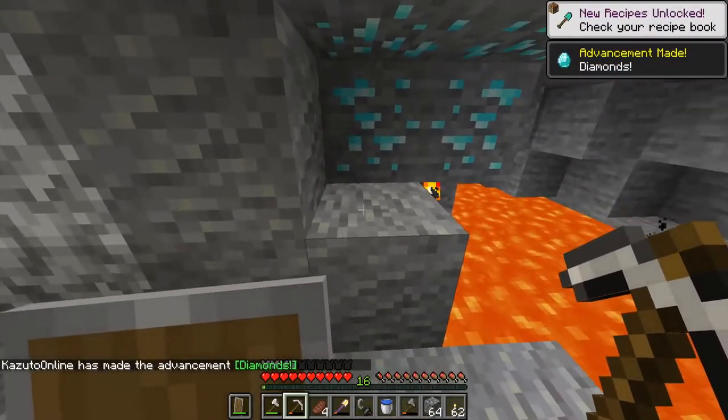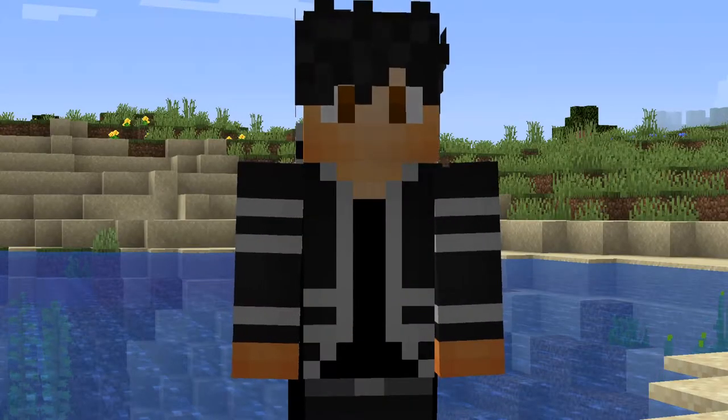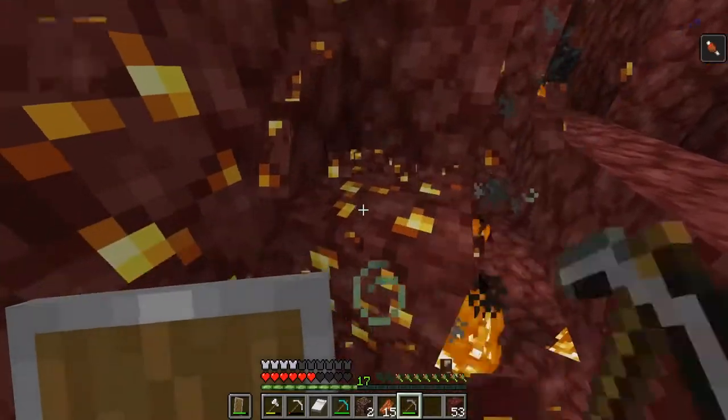Make sure you have enough diamonds to craft whatever netherite tool or armor you want. In this case I'm going to make a netherite pickaxe, so I need to make a diamond pickaxe first. Next, we need to create a nether portal — all you need is 10 obsidian and a flint and steel to light it.